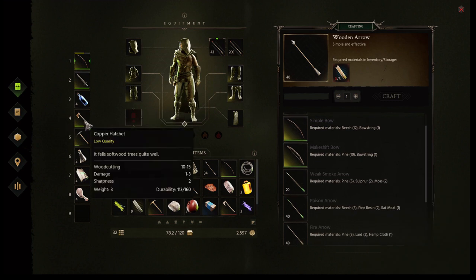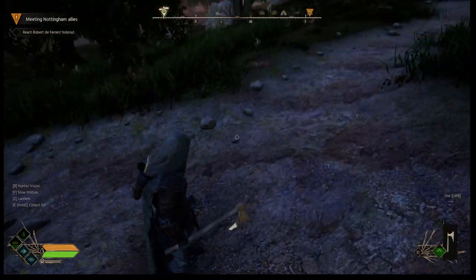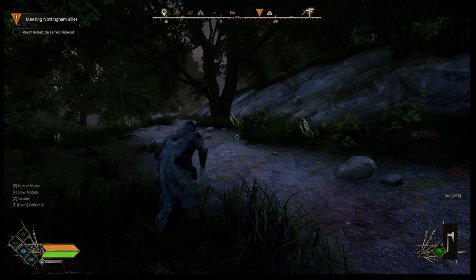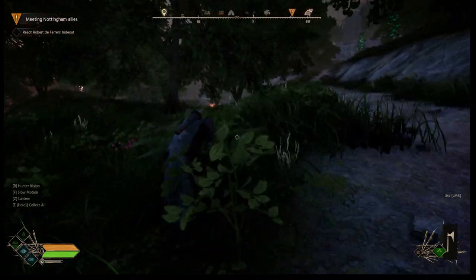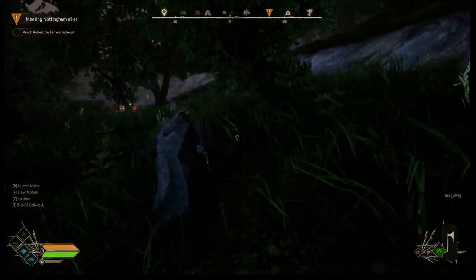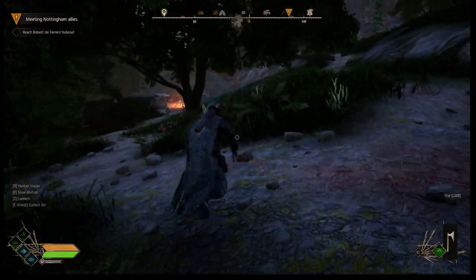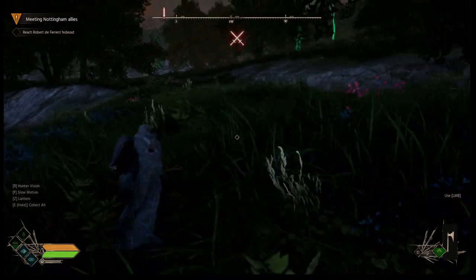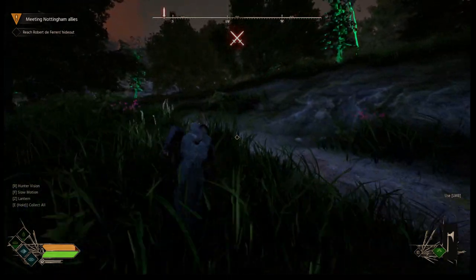I'm going to head south down the road, but you want to make sure you have your copper hatchet. You need a copper hatchet so that you can chop down the birch tree. I end up getting a little bit too close to this camp right here, so you might want to head up the hill just a little bit before that. But it's okay — I just run and avoid them.